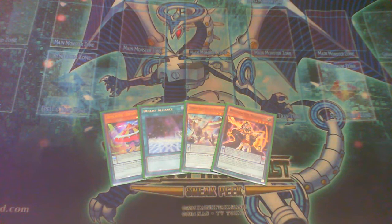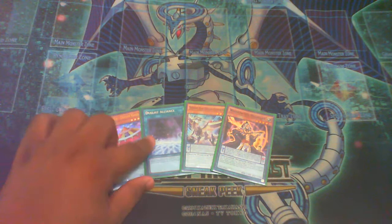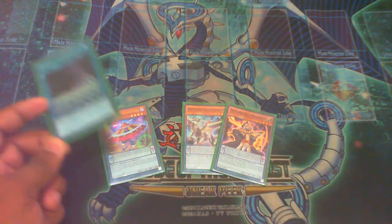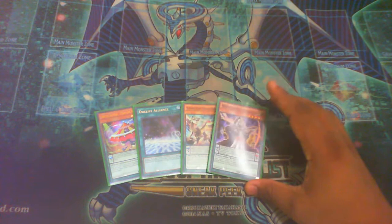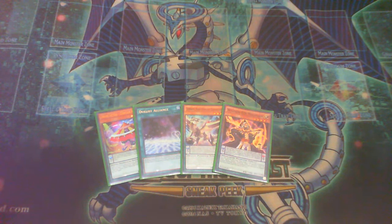Let me explain the hand. This is Cerberus, and I don't want to always rely on Pendulum Call because I know everyone plays one. If I continuously find it, you're going to see the deck is always reliant on Pendulum Call. So I do play Dueless Alliance and I encourage all of you to play it. Darkworm is Darkworm, and Wisdom Eye is just any level 4 Magician — any — and you can do this combo.